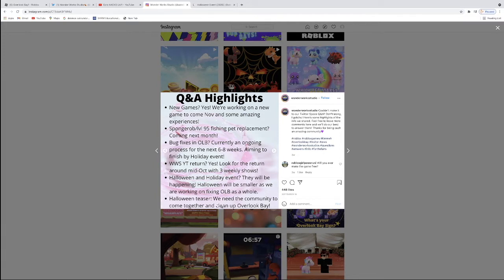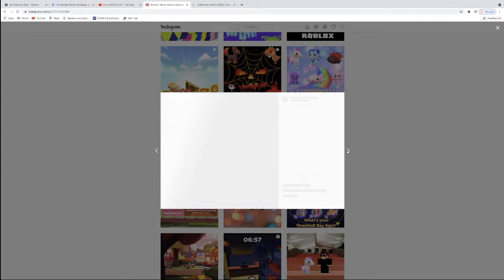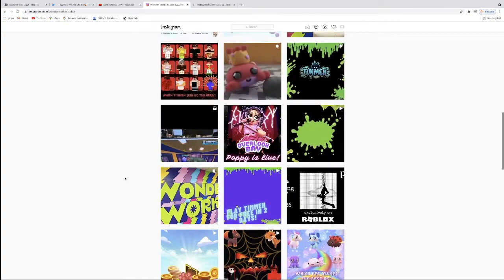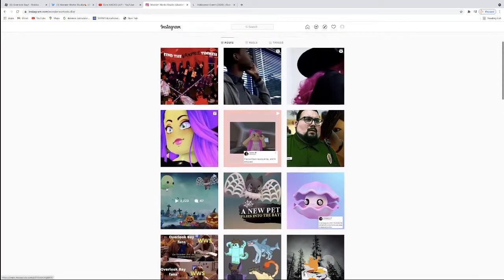We need the community to come together and clean up Overlook Bay. Also, it says this Halloween and holiday event will be happening. Halloween will be smaller as we are working on normal Overlook Bay. That's a little bit of a shame, but it's still good that we are getting a Halloween and holiday update. Even if it is smaller, that is okay too. But that is all the news for Twitter and Instagram — go follow them if you have not already.